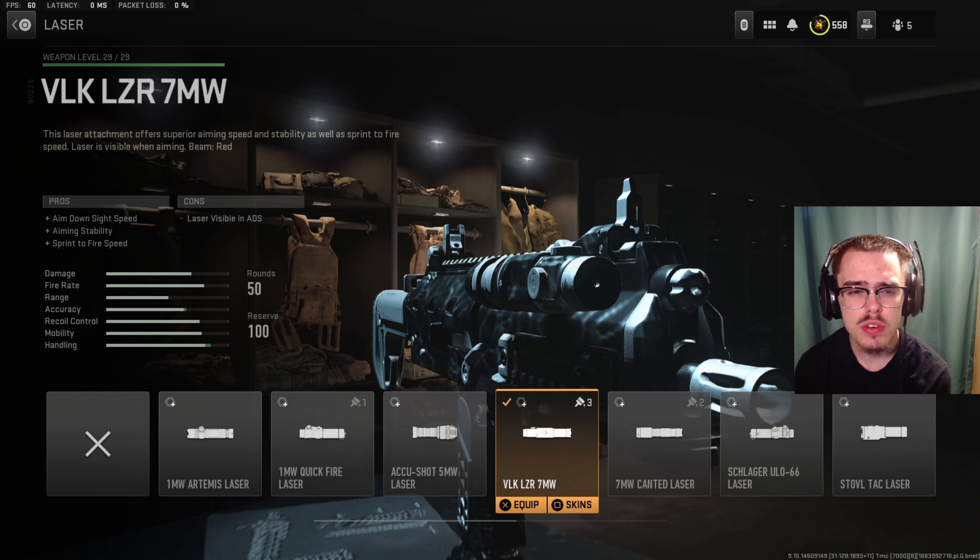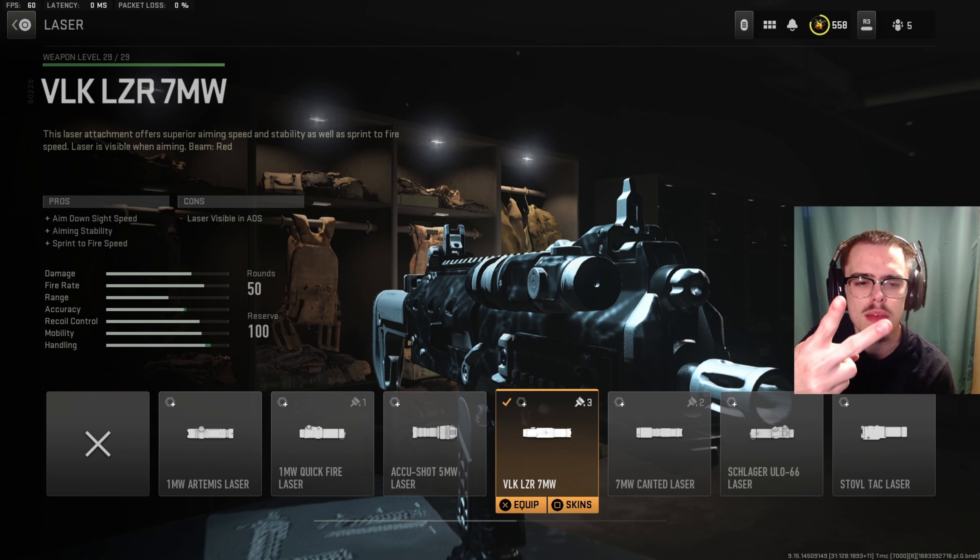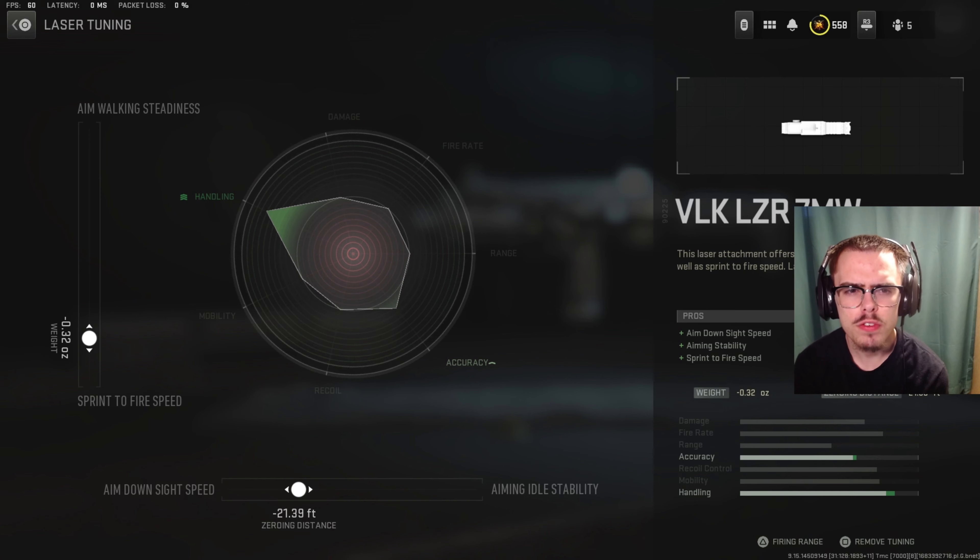For the laser, I was running the VLK Laser 7MW. It gives you ADS speed, aiming stability, and sprint to fire speed. For the tuning of the laser, you want minus 0.32 ounces for sprint to fire speed and minus 21.39 feet for ADS speed.